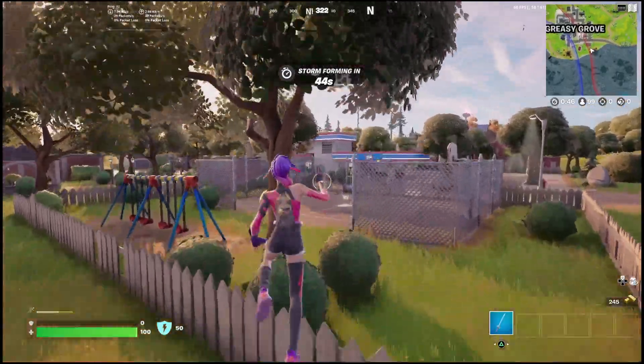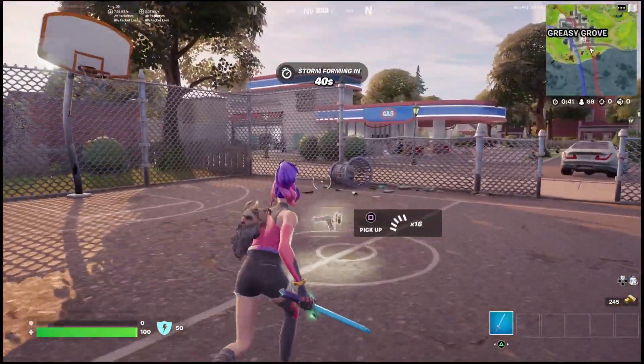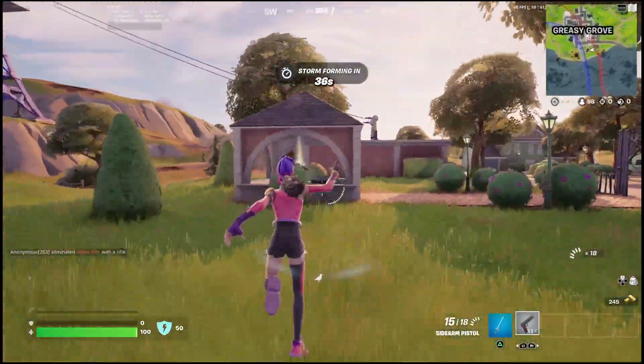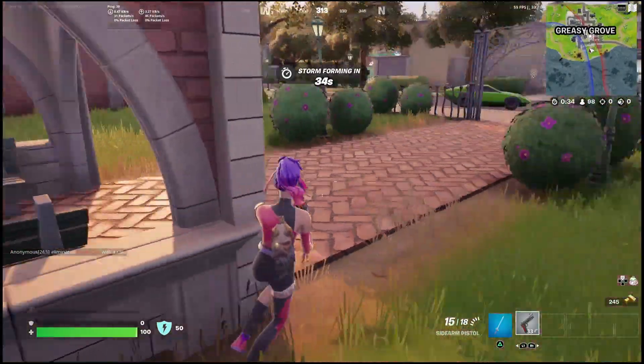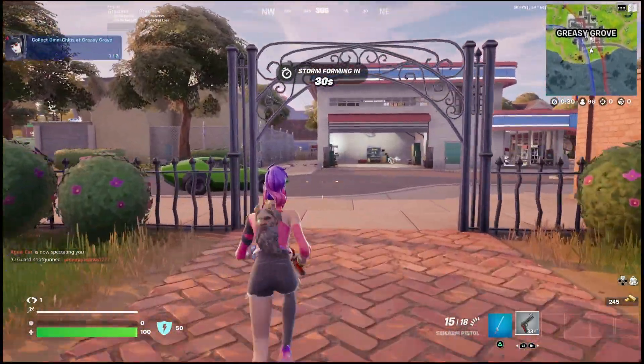Come on into Greasy Grove and you'll easily be able to pick up these Omni Chips so long as there's no people around you, so just be on the lookout for other players. Where you can start is right here at this gazebo — come over here and you'll find an Omni Chip inside, right next to the basketball court.